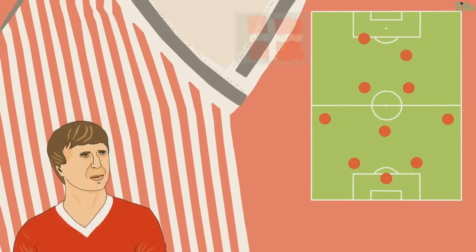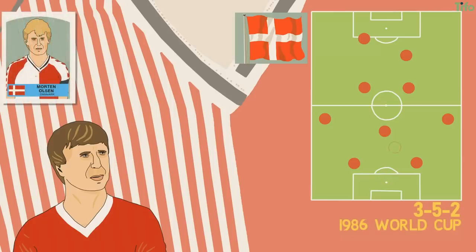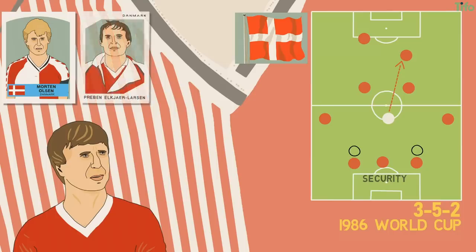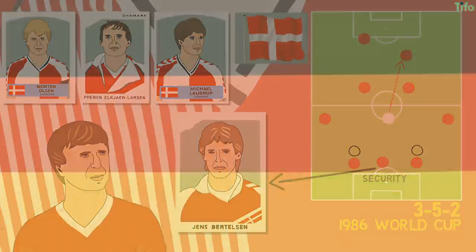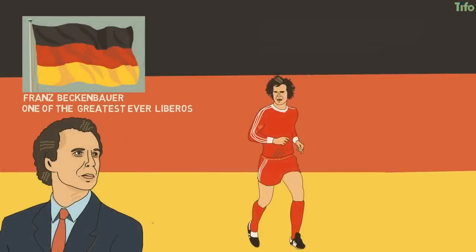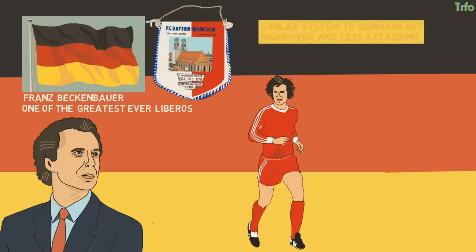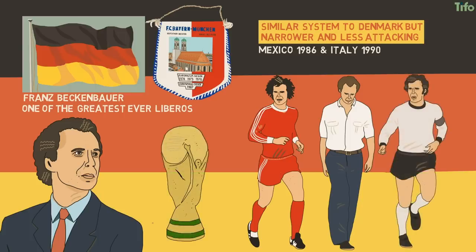Sepp Piontek's Denmark used a 3-5-2 at the 1986 World Cup, which saw Morten Olsen used as a sweeper with a defensive midfielder dropping back to help the two man-marking defenders if necessary. This allowed Denmark security at the back, with Olsen able to carry the ball forwards and play it long to Preben Elkjær or Michael Laudrup, but with the security of Jens-Jørn Bertelsen dropping off. Germany, coached by Franz Beckenbauer — one of the greatest ever liberos while playing at Bayern Munich — used a similar but narrower and less attacking system with West Germany in 1986 and then later in 1990, when he won the trophy as a manager to go with his victory as a player in 1974.